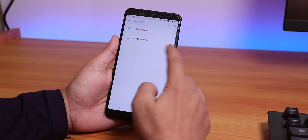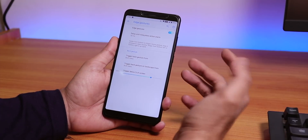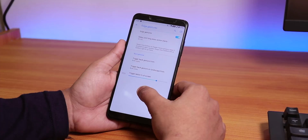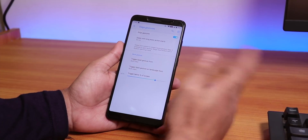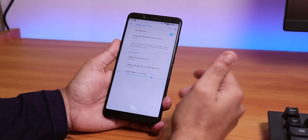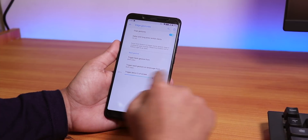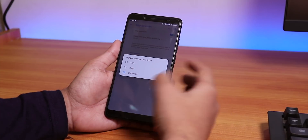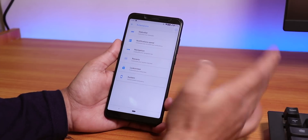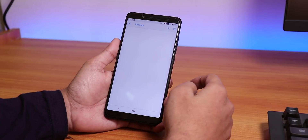There's a full-screen edge gestures option available. One limitation: there's no option to disable the vibration feedback for these gestures. You can control the delay and set both-sides trigger options, but vibration can't be disabled. The full-screen gestures do work well overall.